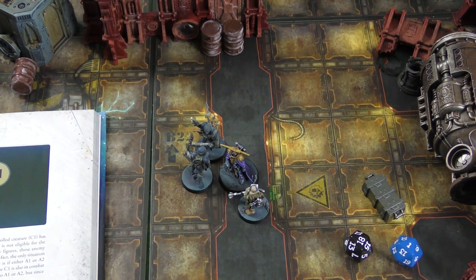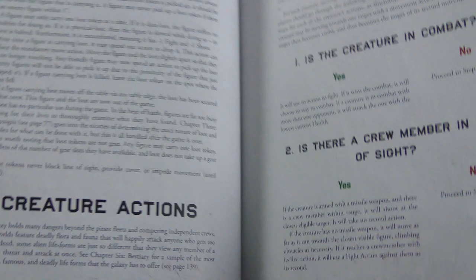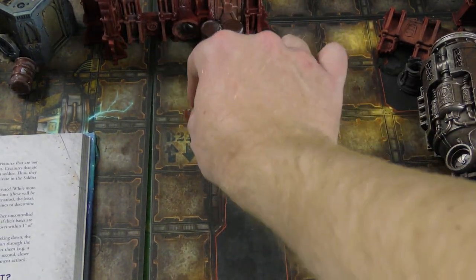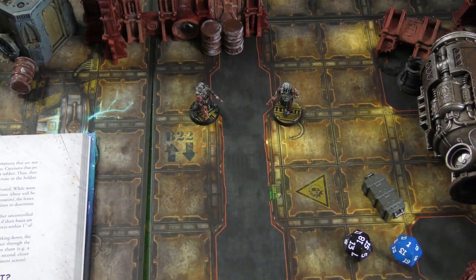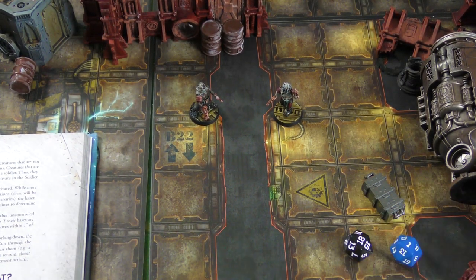It's pretty straightforward and usually never gets that complicated. We also have a creature phase. The scenarios will provide rules to spawn a certain kind of creature. There are also random tables you can roll on to spawn creatures and cause havoc.